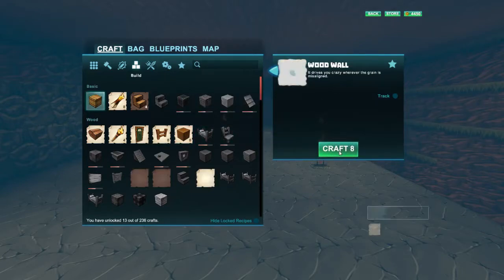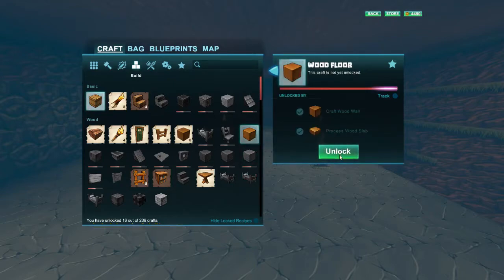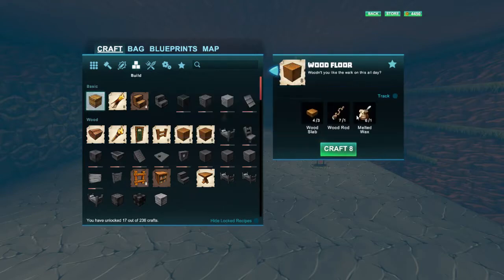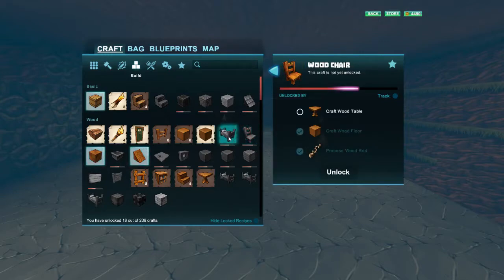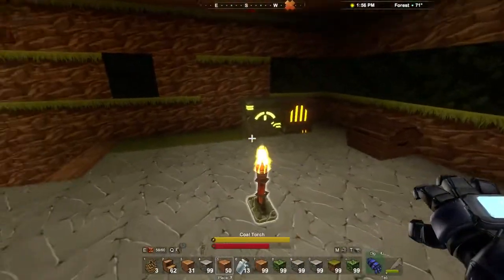In order to create the wooden floor I need to create a wooden wall first. Let's craft that. I've now unlocked the stone wall and the wooden floor. Now I can craft a wooden floor — that's unlocked the wooden roof and also the table. For the wooden table I need to get some wooden slabs, so we'll go to the processor.